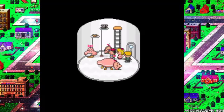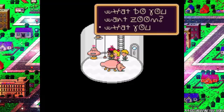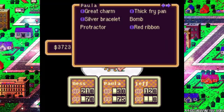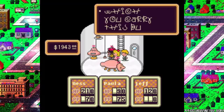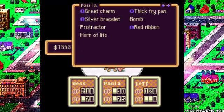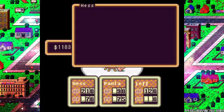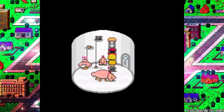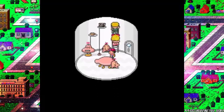The Sudden Guts pill can only be used in battle, and when you use it your guts will be doubled. I want a horn of life for sure, and a couple of secret herbs. The secret herb restores everything the refreshing herb can, as well as curing numbness and another status we haven't seen yet. It also has a chance of reviving someone who's fallen with a quarter of their health. The horn of life is the same as the cup of life noodles — its main use will be reviving someone to full HP.